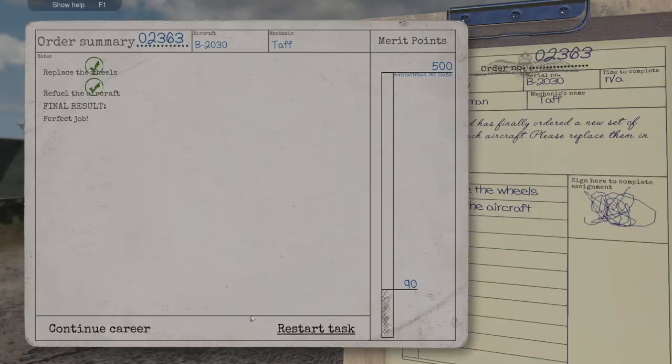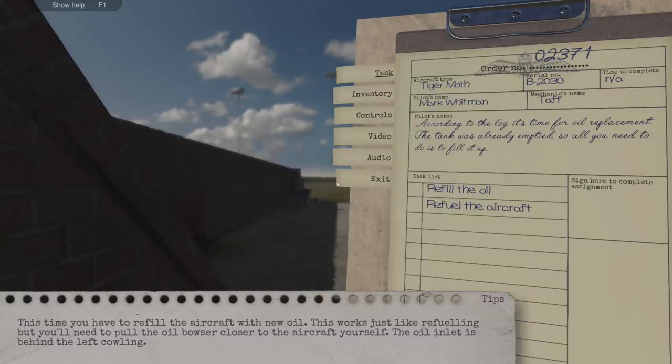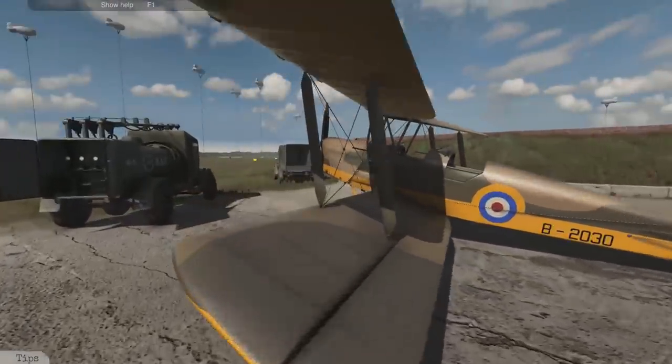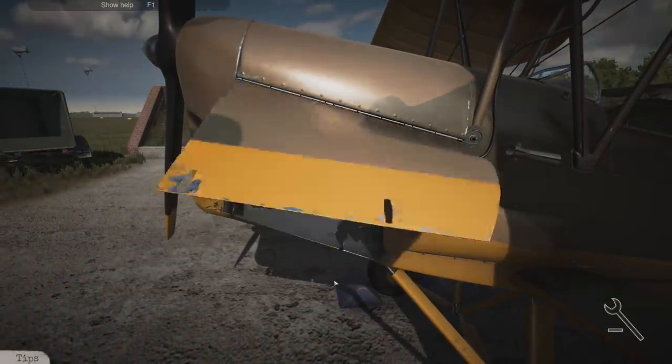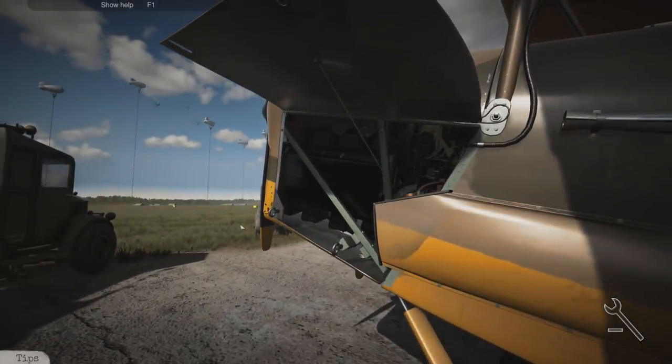This time we have to refill the aircraft with new oil - this works just like refueling but you'll need to pull the oil bowser close to the aircraft yourself. The oil inlet is behind the left cowling. According to the log it's time for an oil replacement - the tank was already emptied so just fill it up. Refill the oil and refuel the aircraft. Getting quite familiar with this little Tiger Moth - let's get this cowling up.